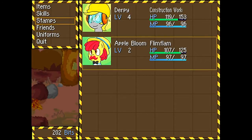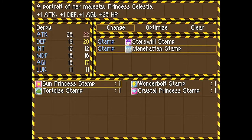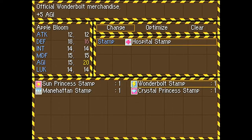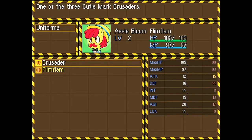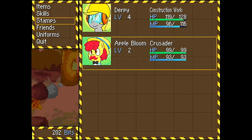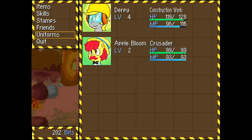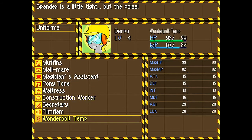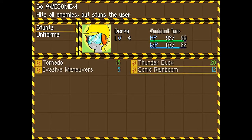I want to equip the Star Swirl and Tortoise Stamp, and give you the Wonder Bolt Stamp to boost your speed a little bit. Because I want to take your uniform off now to get a little bit more attack power there, just for the heck of it. It's not really that important — I could really leave her either way. And I want to now use my other level four uniform, the Wonder Bolt Town.